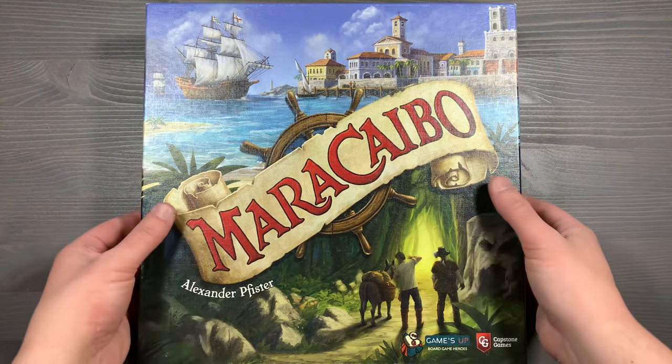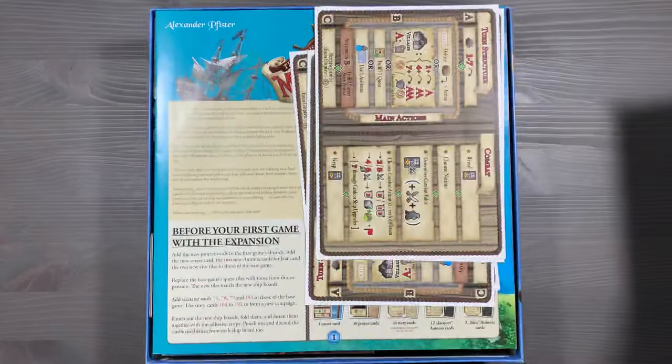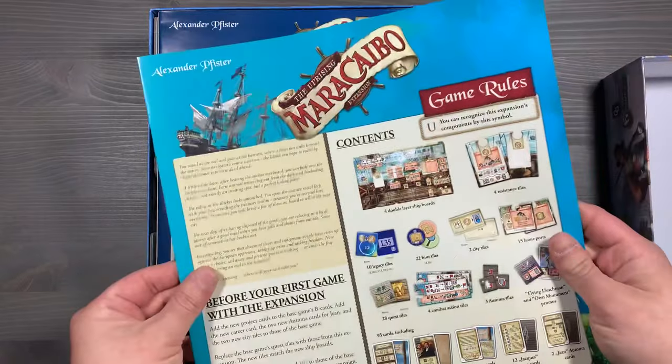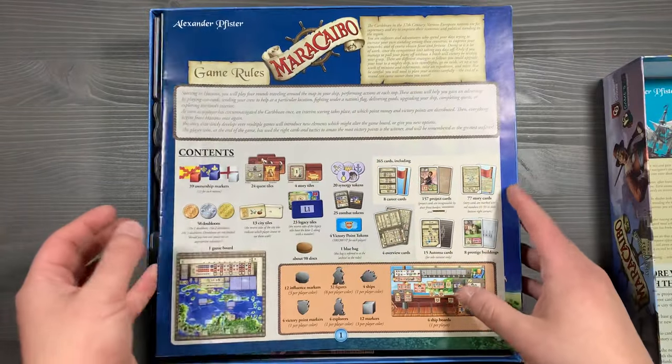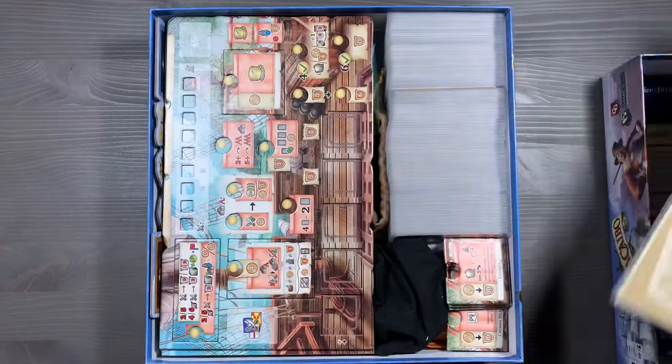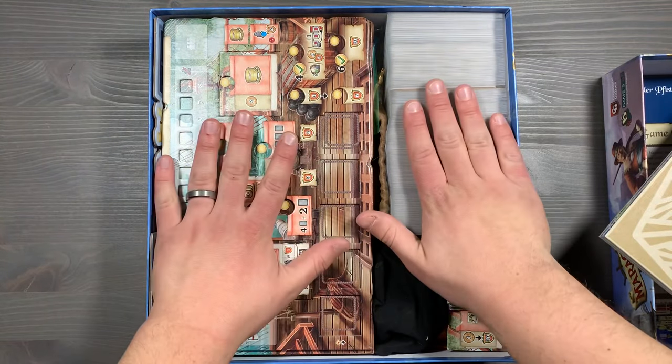First off, we're going to lift off the lid here, and inside you'll see that we have all of your reference cards on the right, as well as your expansion rulebook for the Uprising and your base game rulebook. Underneath that, we're going to have the base game board, and then you're going to see that we have two distinct sections here.